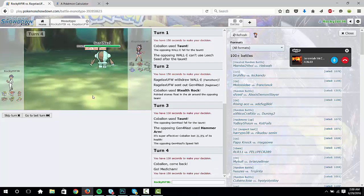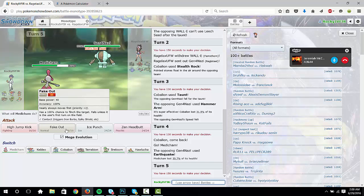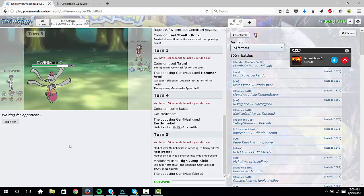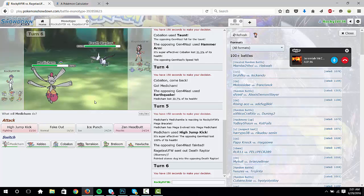It doesn't do anything. I want to predict that he's gonna switch into something so I can take recoil damage from his Rocky Helmet user or Iron Barbs — I want you to just Mega Evolve and HJK. Okay, fair enough as an idiot, whatever. I'll take it, that's fine with me. I have a feeling he'll probably go into Ferrothorn here. Yeah, if he doesn't — just HJK again. This might be Rocky Helmet. He's gonna get rocks up for free if you switch into Cobalion, so you can HJK again. I don't see a reason not to.